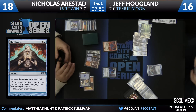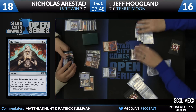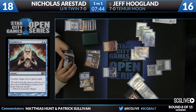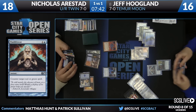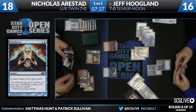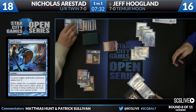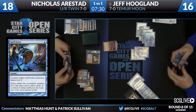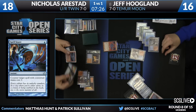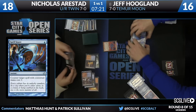Starting a counter-magic fight here — Grim Lavamancer is cast. Jeff will go for Flash Freeze. Nicholas will Spell Snare back. Jeff's going to Remand his own Flash Freeze to draw a card, put Flash Freeze back in hand, and try to Flash Freeze the Grim Lavamancer again. Nicholas could Remand Jeff's spell, but instead goes ahead and just Dispels so everything's countered. Then Lightning Bolt attempts to take down the Grim Lavamancer, and that gets a Negate. A huge fight over this Lavamancer.